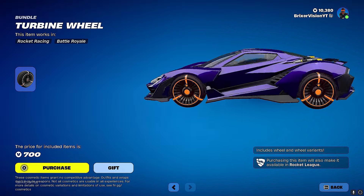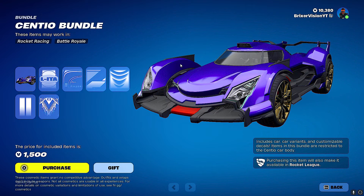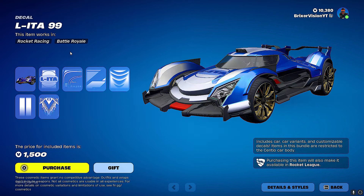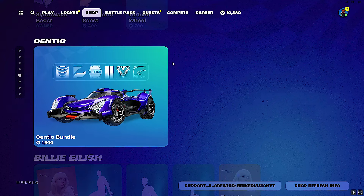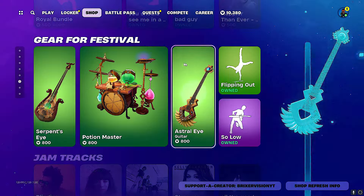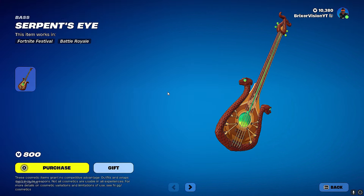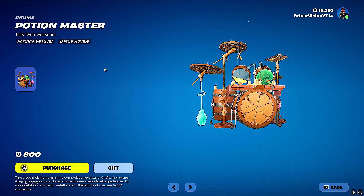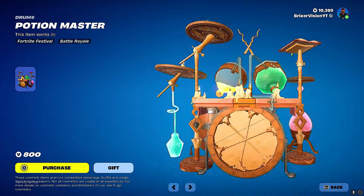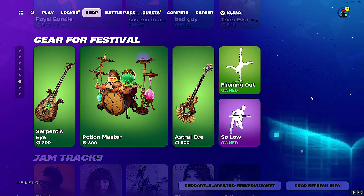The Sandstorm boost — no, not buying that, I only wanted the Synth Wave one. Turbine wheel for seven hundred. There's also a brand new car called the Sentio bundle — it's a big car with a bunch of decals. I haven't seen anybody buy the new Star Wars skins because everyone I follow got them for free. We also have the Serpent Eyes bass for eight hundred — it's got little snakes on the side, looks nice but definitely not worth eight hundred.